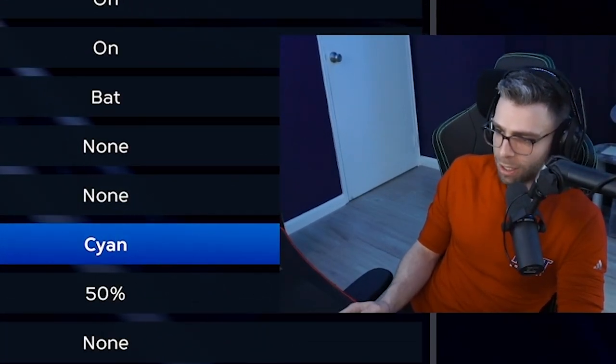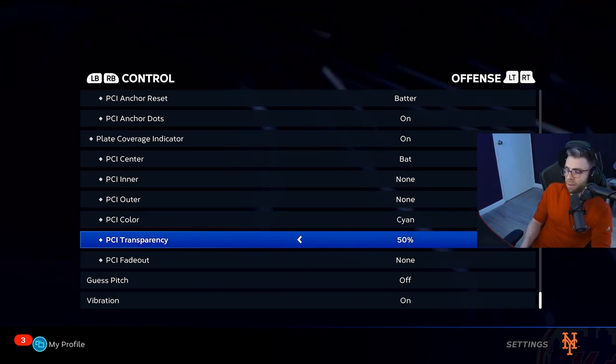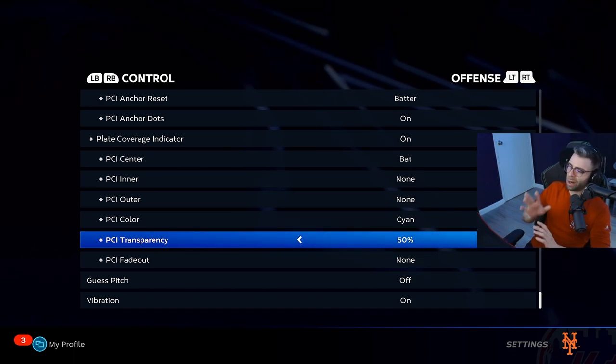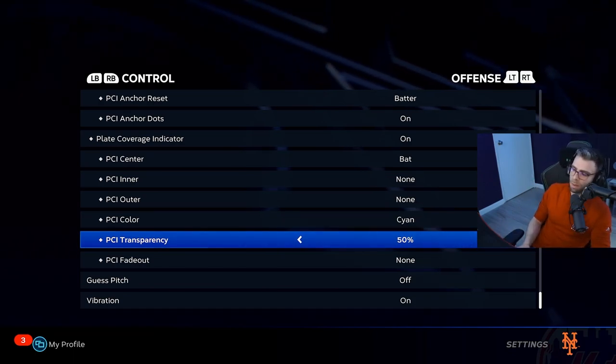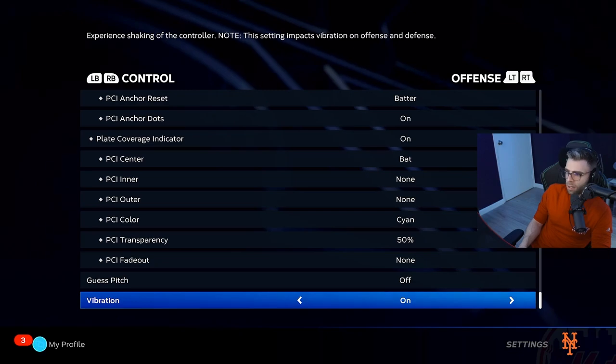All the PCI settings are preference. I like the color — specifically light blue — so I picked that, and I have transparency at 50/50 because I don't want it getting too much in the way of hitting. Sometimes I'll drop it to 40 if it gets in my way. No Fade Out, Guest Pitch off, Vibration on.